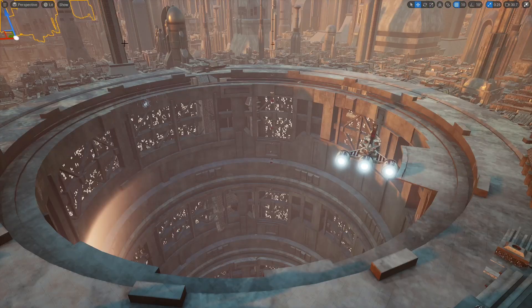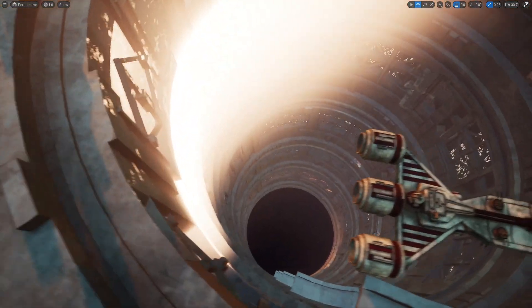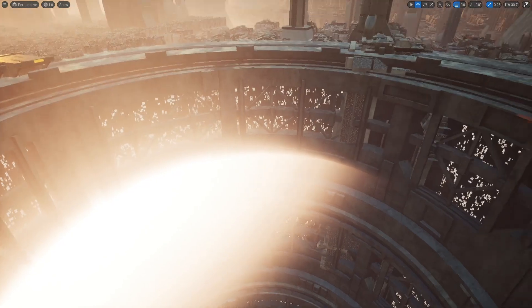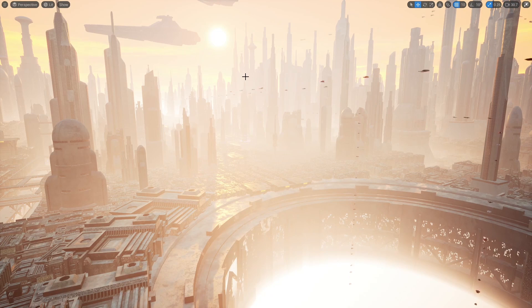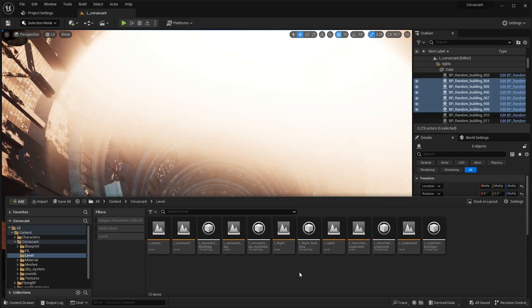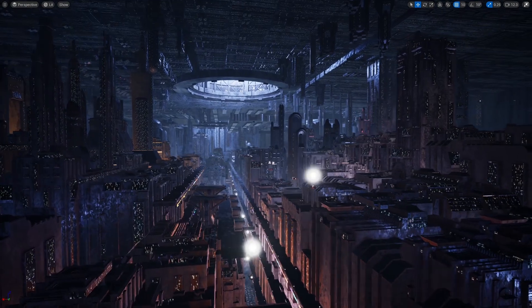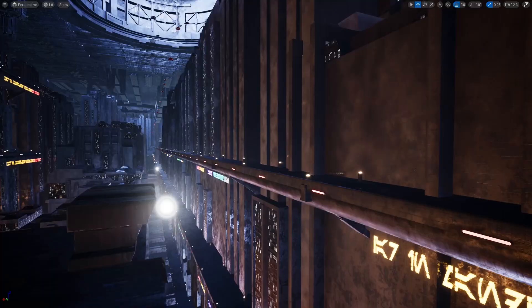Over here is the 1313 entrance. If I go into lit mode, you can see it goes all the way down. The way they set up this map is using level streaming — there's actually a flying pawn that comes with it, a little starship you can fly around. Once you go down into this, there's a trigger box that opens up the next level. Let's open up the underworld level — here is basically the 1313 level, and it just looks amazing because of all the lights, especially the lighting in here.